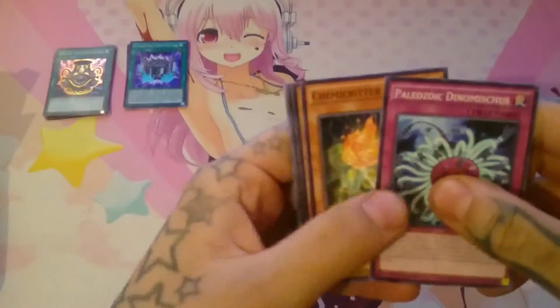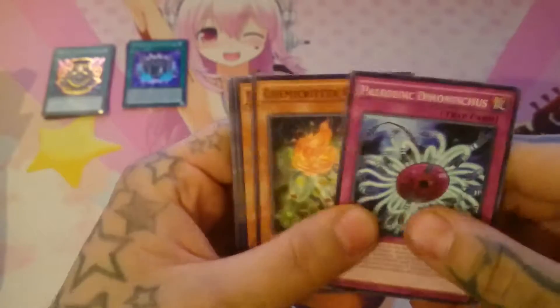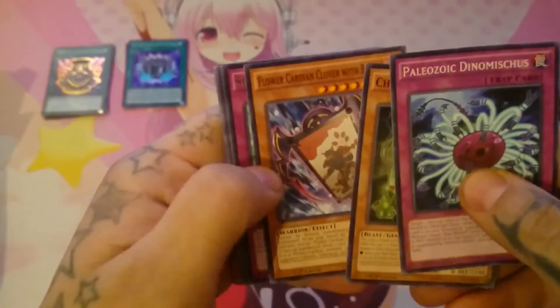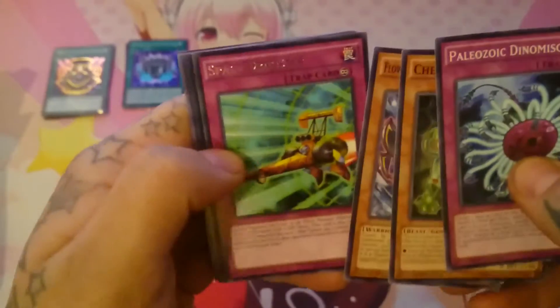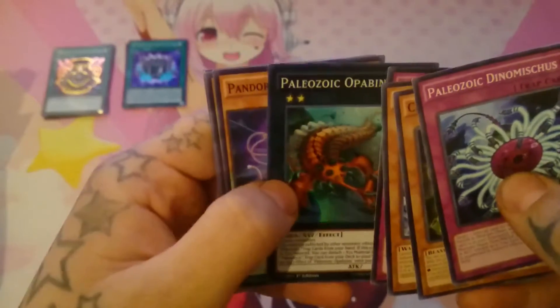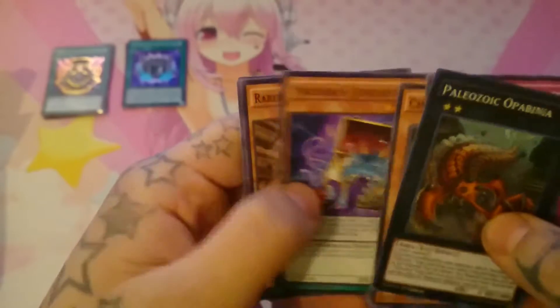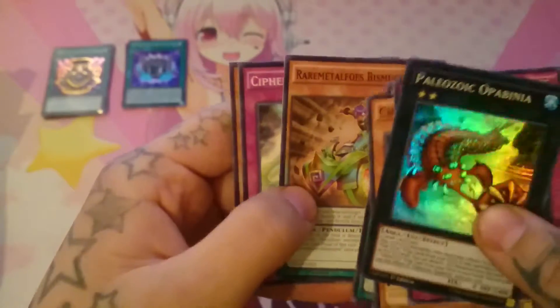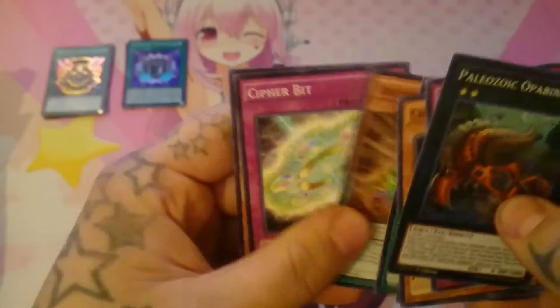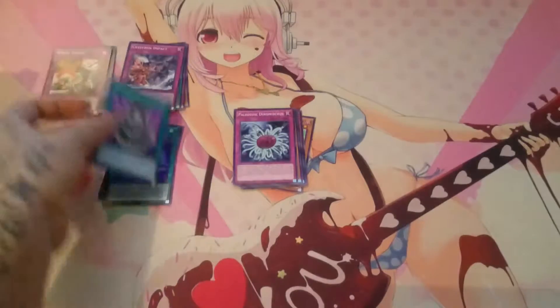Chemicritter Oxox. Flower Cardian Clover with Boar. Another Space Director — that's cool! And another — something underwater, I'm not gonna read that. Pandora's Jewelry Box — oh, I needed the third one of these! Rare. Metal Foes Bismugear. And that's that.